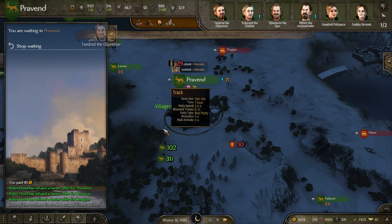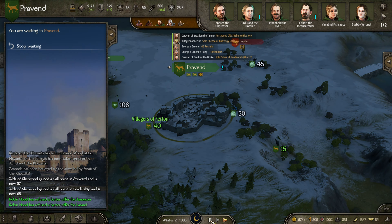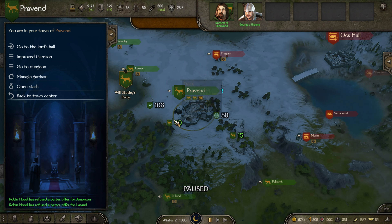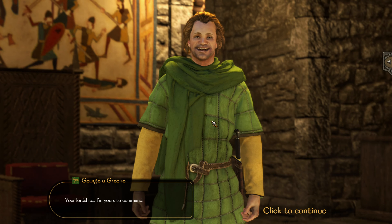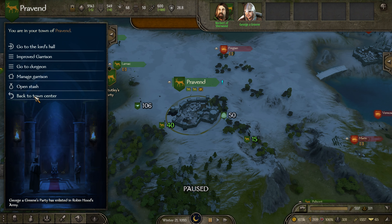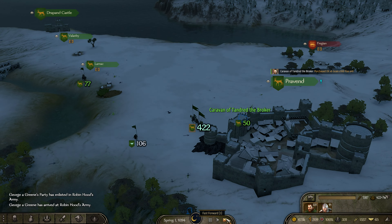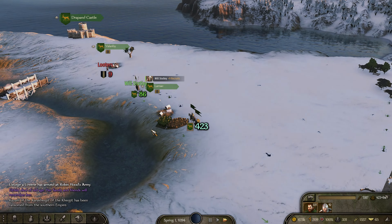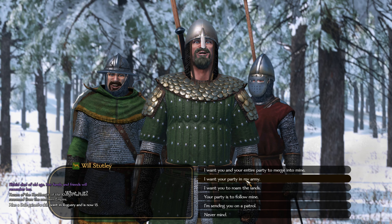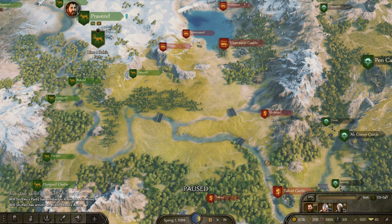In late winter I think we'll start meandering eastward. It's Winter 21 — it's probably about time for us to make a move going eastward. Let's take Georgia Green here. I would like your party in my army, sir. Let's go grab Will Stutley into the army as well, and we'll leave Alana Dale patrolling the countryside. We have an army of 515 — I do believe that should be enough to crack these castles. Let's go hit Tallyville.